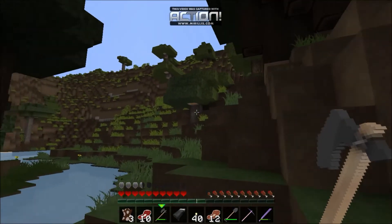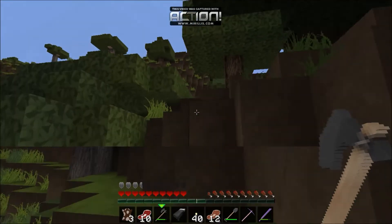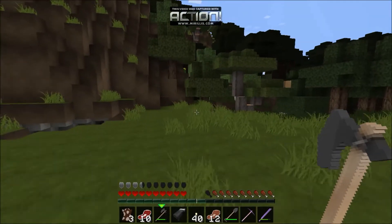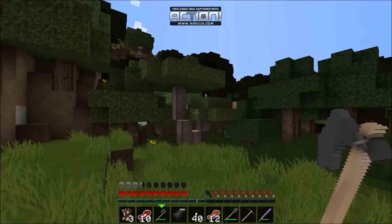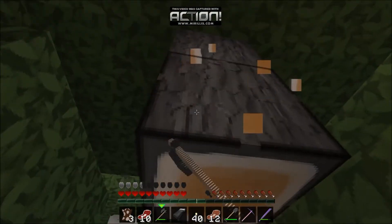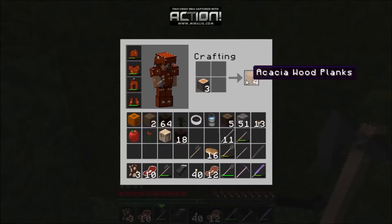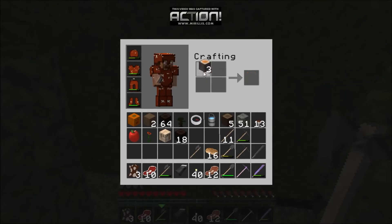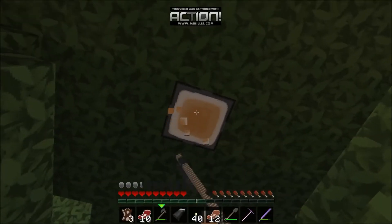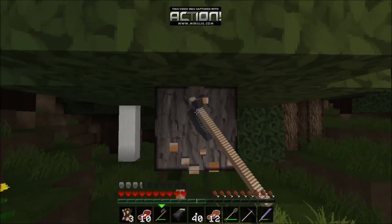Oh my gosh, this is by far my favorite tree in the world — this is called the Acacia tree, I think. I don't know exactly how to pronounce it, but oh man — look at that! Did you see that? It looks like a freaking pumpkin! Guys, we are gonna be using this in so many of our builds.